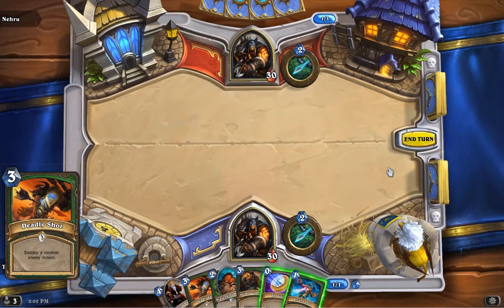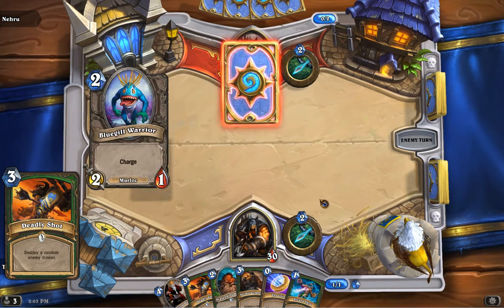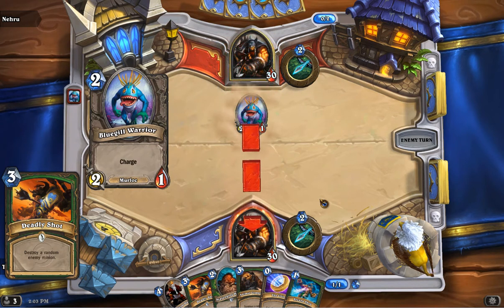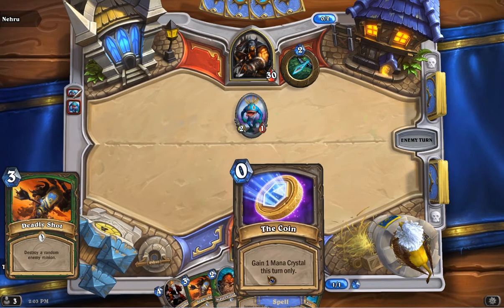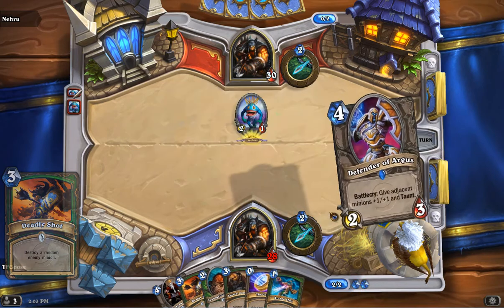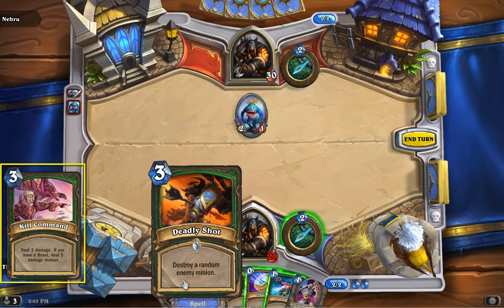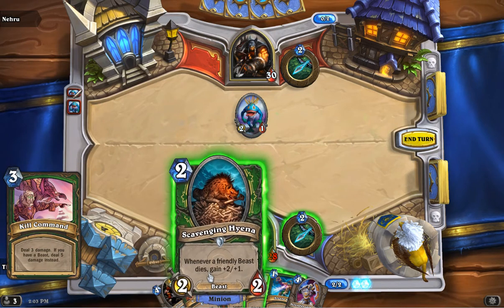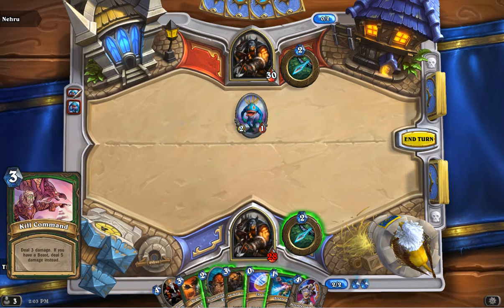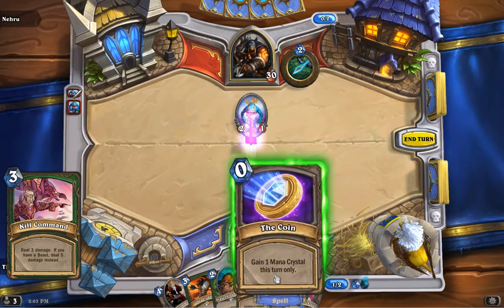Moving on, we have Deadly Shot — destroys a random enemy minion. This card is really good in the late game if your opponent is playing something like a Ragnaros or a Ysera, or something similarly impactful. It's still a great way to remove an enemy minion. Bear in mind it is random, so you want to clean up the board as much as possible so you target the one you want. After that, Kill Command — this is straight direct damage, but does more damage if you have a beast on the board. Great for removal, great for direct damage, and can finish off your enemy as well.